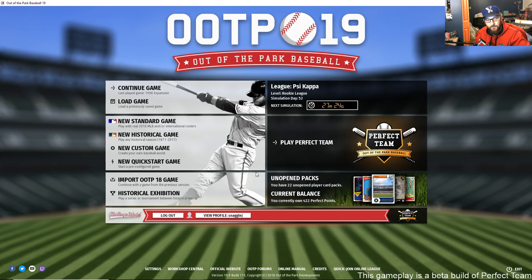Once you sign in, you'll be able to play Perfect Team right here. When you click Play Perfect Team for the first time, it will ask you to design your team, and you're going to get six packs of cards to get you started.